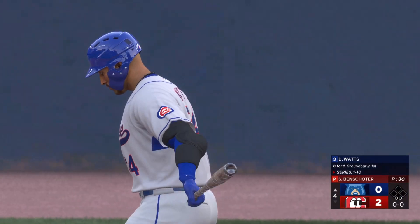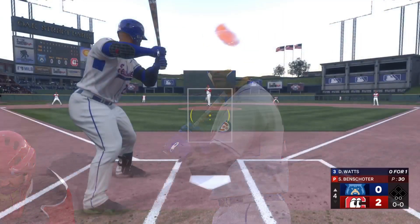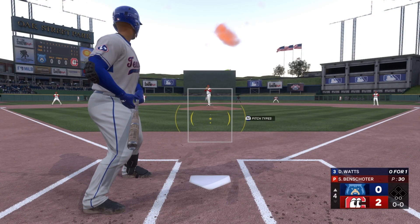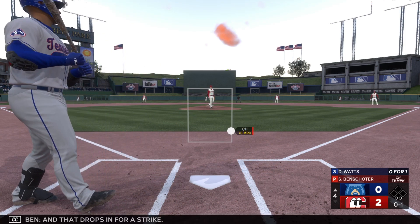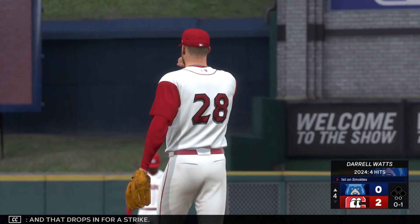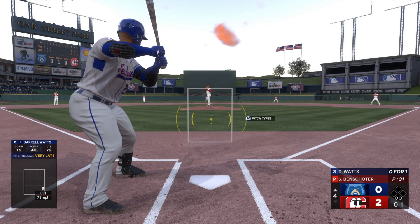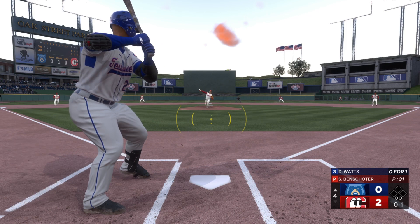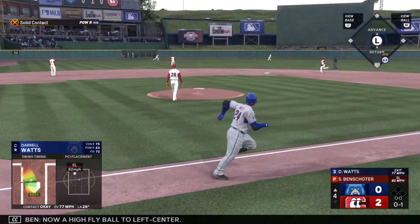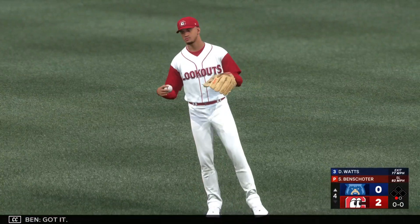Leading off for Tennessee, the catcher, Daryl Watts. And that drops in for a strike. Now a high fly ball to left center — Thompson on the way over, got it.